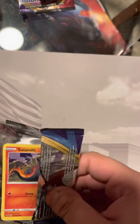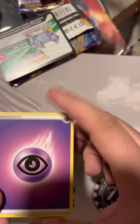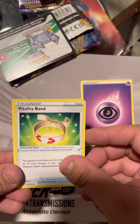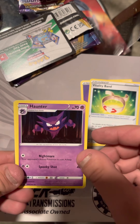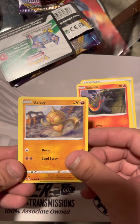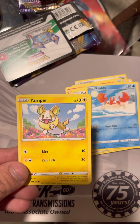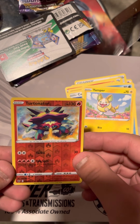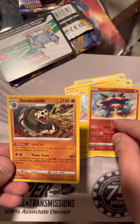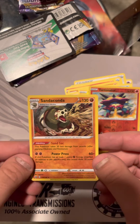First pack here. We got a Sidekick, but we got a Band Haunter, Pokemon Catcher, that guy, we got a nice Baltoid, Cufant, Krabby, Yamper, we got a Reverse Holo Rare Turtonator, and we got the Sandaconda Holo Rare. Nice Sandaconda.